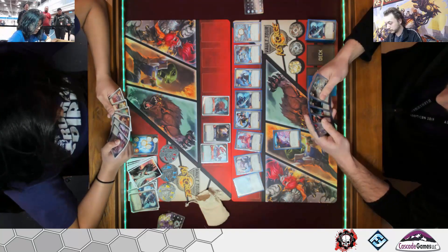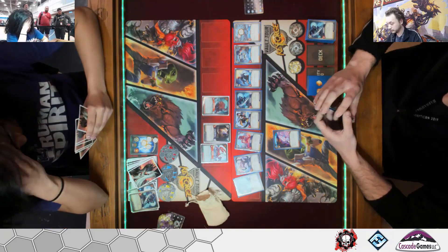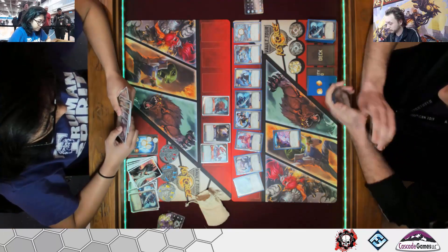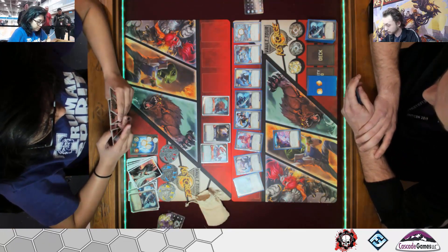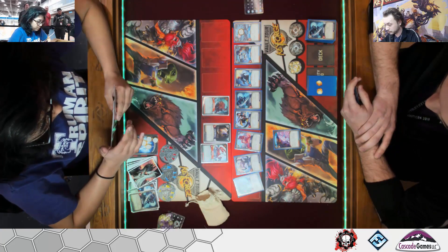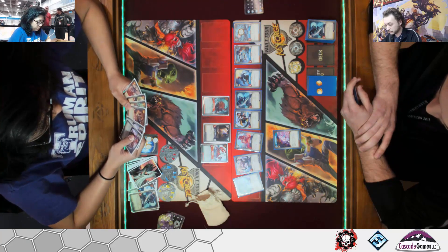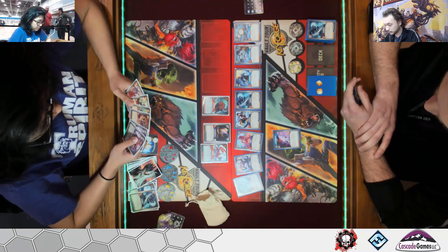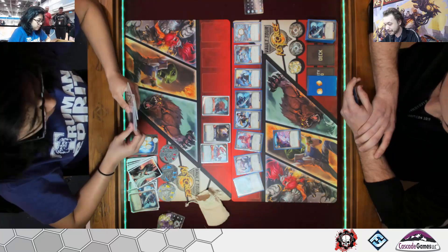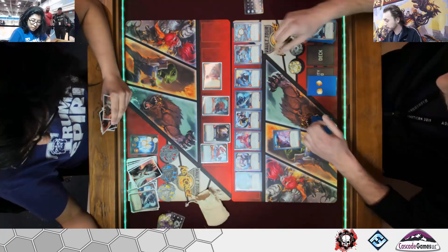What is odd is that when he used that Reverse Time, he kind of locked himself out of stuff like Ember Imp as well as his Library Access. I might have waited to use that Reverse Time personally. It looks like he hasn't got a deck at the moment, and I'm fairly sure he should now be shuffling his discard pile to become the deck. I believe in KeyForge, like Transformers, the rule is you immediately shuffle it, but I'll double check.